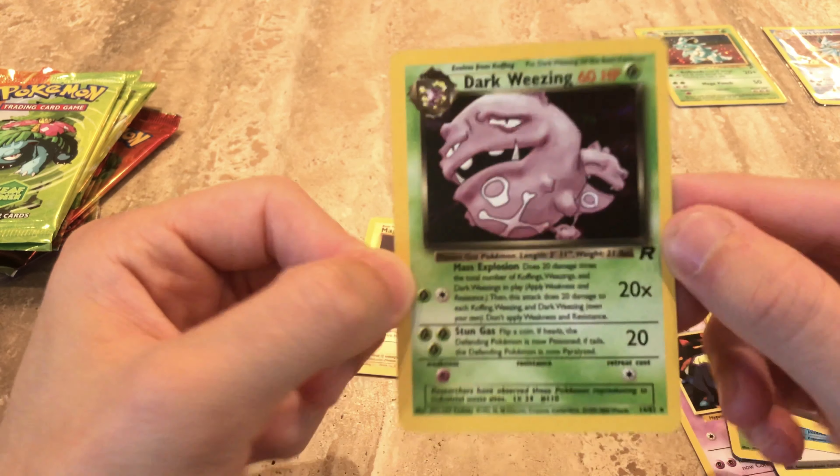Two to the back — let's see if this works. We get Onix, Parasect, Growlithe, Bulbasaur, Bulbasaur, Pidgey, Krabby, Gastly. We get an uncommon reverse of a Lickitung, and for the rare — a non-holographic Magneton.